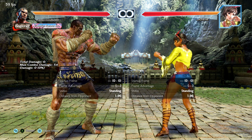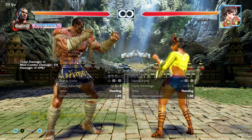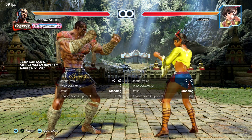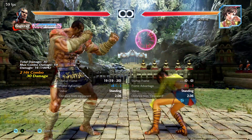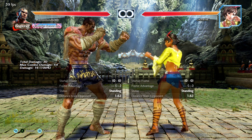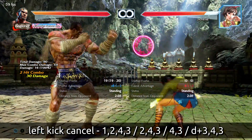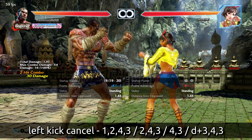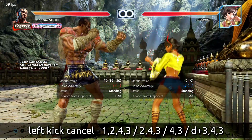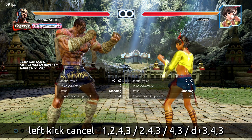The first major topic is the Feint-Cancel mechanic. Rather than a conventional stance or built-in string mixups, he's got something halfway in between — strings that he can change how they end. These split into three major groups. The first is the 4-3 kick, a double high spin kick that appears in several combinations: 1-2-4-3, 2-4-3, 4-3 by itself, and the low down 3-4-3. These last two hits are exactly the same kick in all combinations.